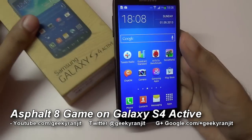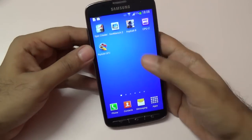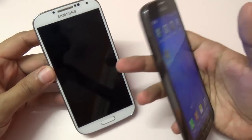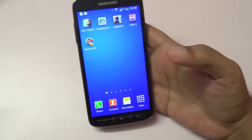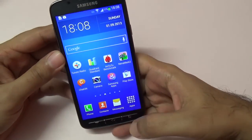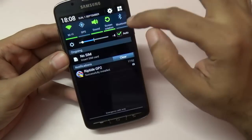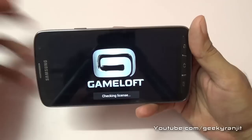Hi, this is Ranjit. I have this Samsung Galaxy S4 Active and in this video we're going to play Asphalt 8. I had already done a gaming review with Asphalt 8 on the Samsung Galaxy S4 regular, which is the Octa-Core version. This S4 Active comes with a Qualcomm-based quad-core processor and the GPU on this is an Adreno 320. So let's see how well Asphalt 8 plays on this Galaxy S4 Active.